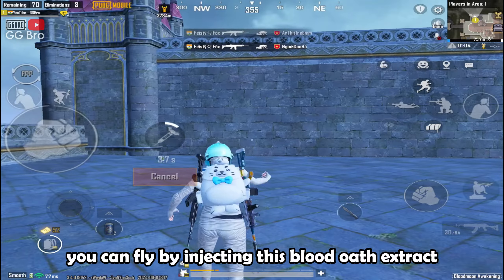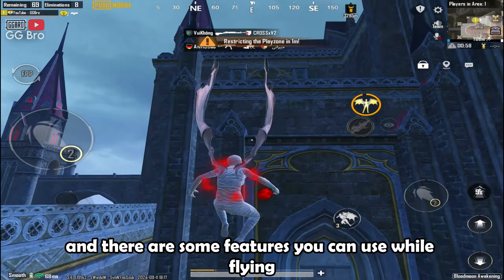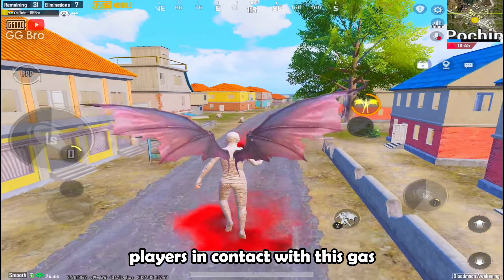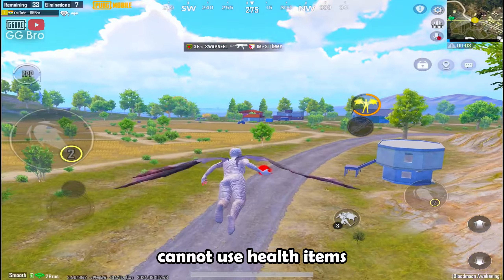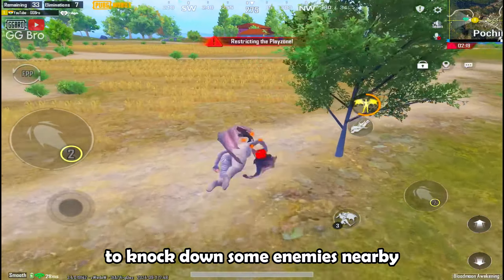You can fly by injecting this Blood Oath Extract. There are some features you can use while flying, like Dash, and you can throw an energy bomb — players in contact with this gas cannot use health items.